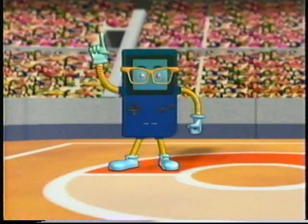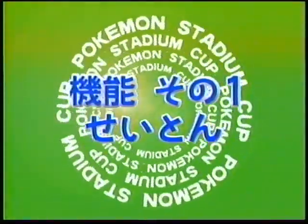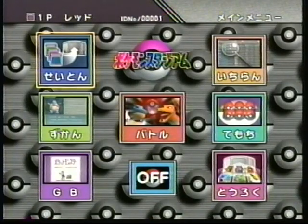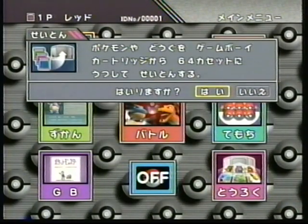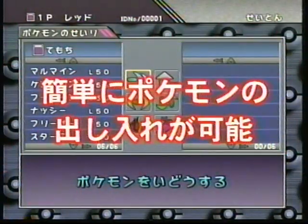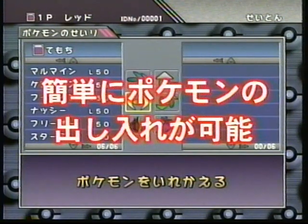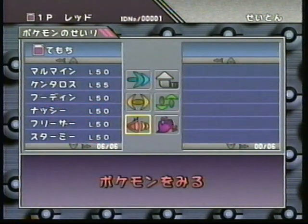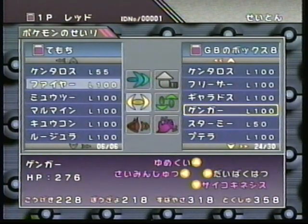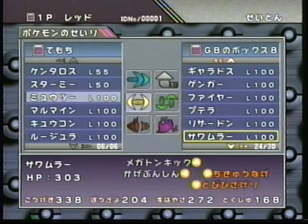さて最後にポケモンスタジアムカップに使われるポケモンスタジアムの機能を紹介しよう。ポケモンスタジアムには7つの機能があるメイン機能のバトルのほか、任天堂64でポケットモンスターが遊べるGBモードや、優れた検索機能を持つ一覧、パワーアップしたポケモン図鑑など、さまざまな遊びが楽しめるのだ。最初に紹介するのはセイトン機能。ゲームボーイでのポケットモンスターではポケモンの出し入れにいちいちボックスを変更しなければいけなかったけど、ポケモンスタジアムのセイトン機能は簡単にポケモンの出し入れができボックスごとの移動もできるんだ。